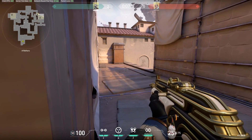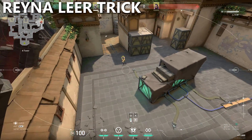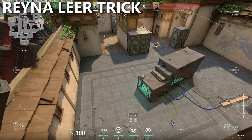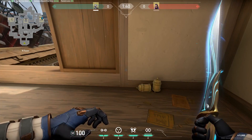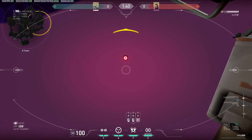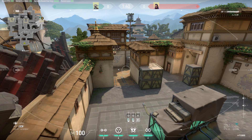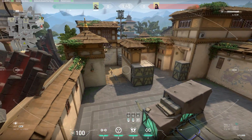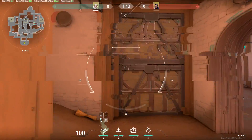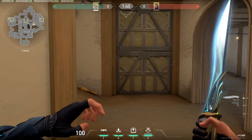This is a great wallbang spot to know in retake situations. The next tip is for Reyna players — a lot of new Reyna players don't know that you can use Reyna's Leer to deny information from things like Cypher's camera or Sova's drone. Just like when you use Leer against other players, the camera or drone needs to have vision of the Leer and be in its line of sight for it to be blinded. This is especially useful when you are entry fragging on sites where you know that the Cypher plays.